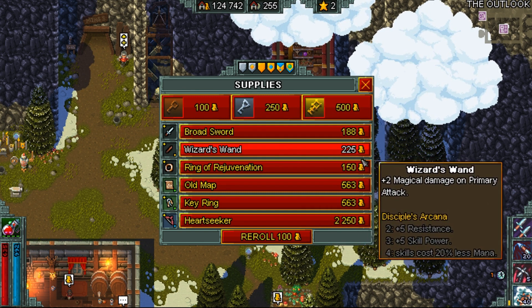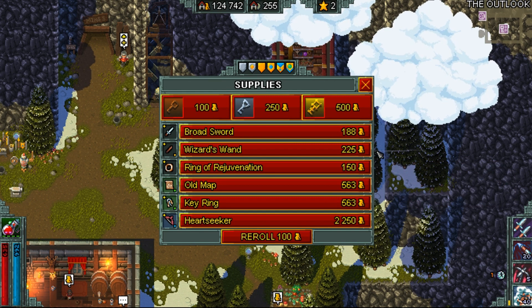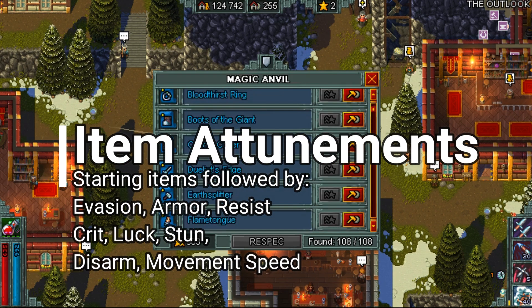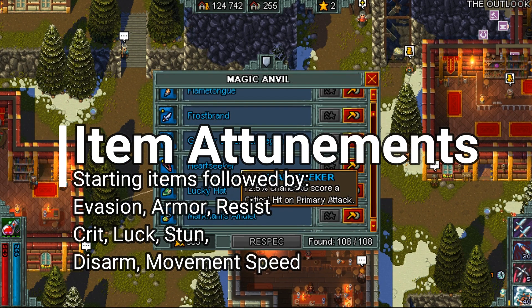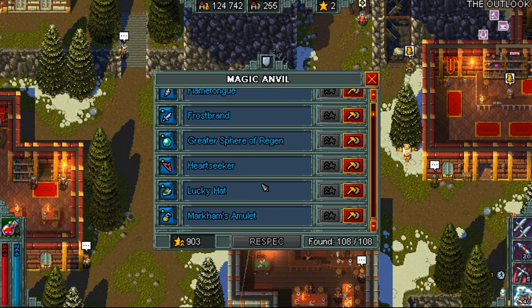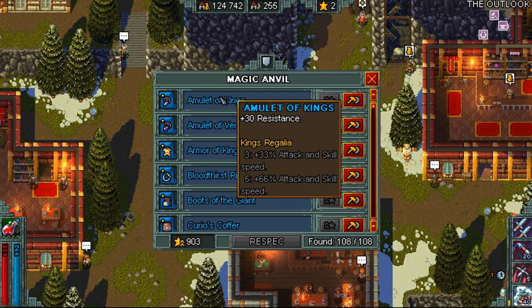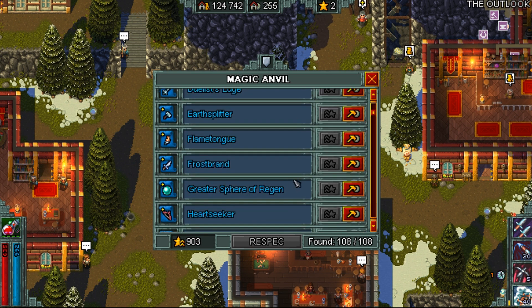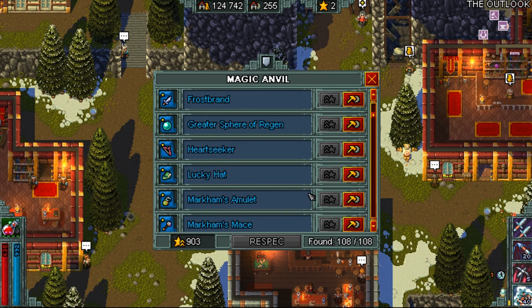Some other good items to look for are crit on melee attack, attack speed, flat damage to attacks, and evasion. For item attunements on the Thief I would recommend the following. I would first start off with Heart Seeker and Lucky Hat as those will be your starting items. From there you can pick up resist, armor, life, evasion, flat damage to attacks, or anything else you'll need.